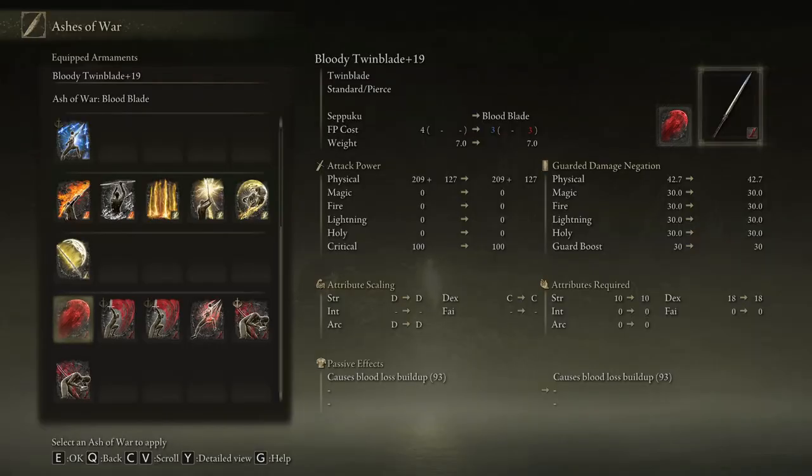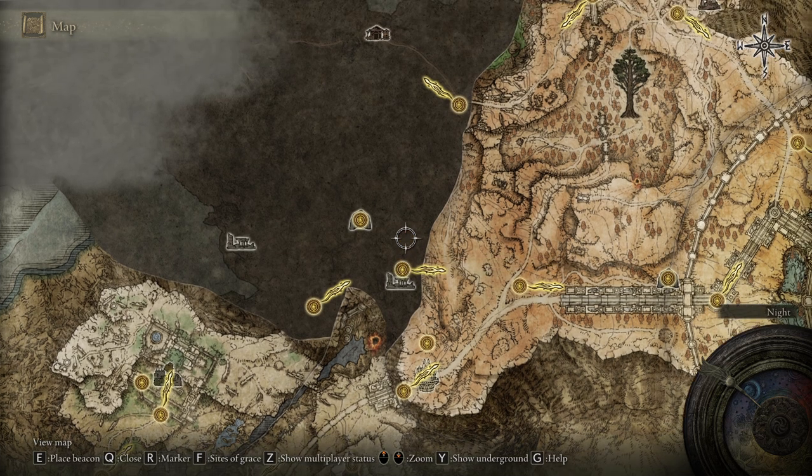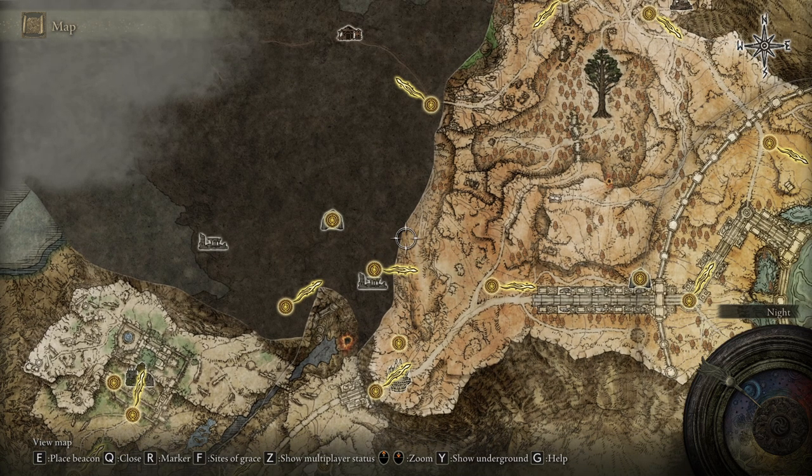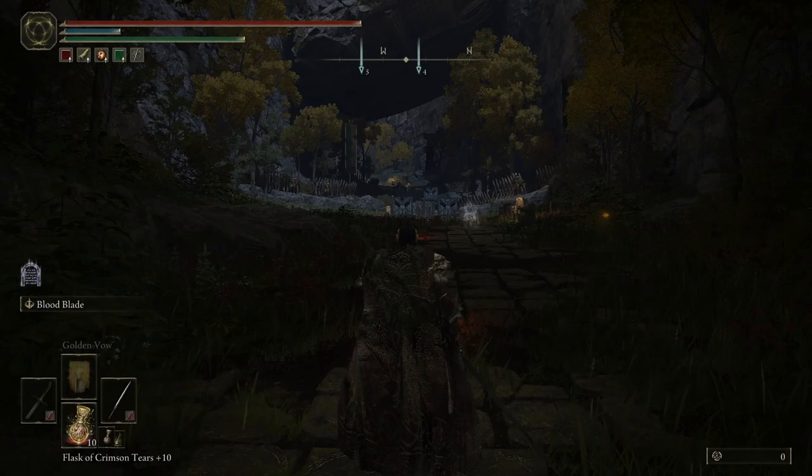The first ash of war we're going to look at is called Blood Blade. This grants the skill of Blood Blade, provides blood affinity which adds arcane scaling and adds bleed build-up. Attacks decrease all other scaling types and it can be used on small and medium swords. This ash of war can be found on the north side of the map — take the Urd Tree Gazing Hill and go northeast. It's in a swamp and it drops from a teardrop scarab.